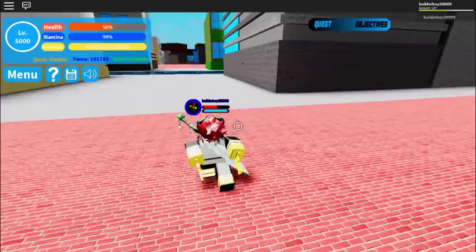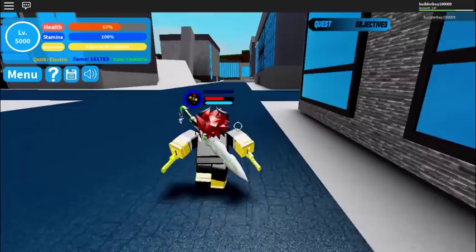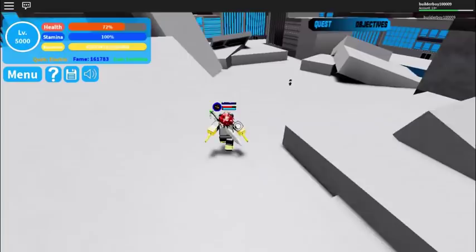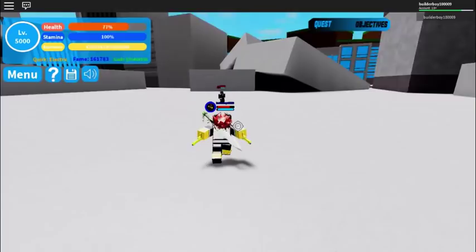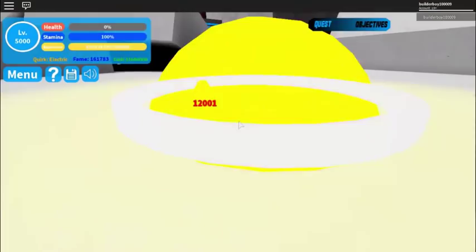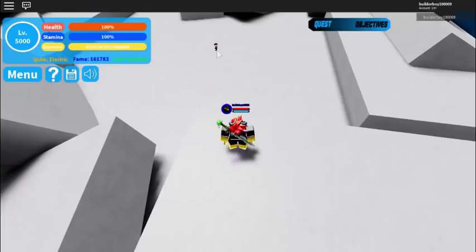I cannot test it in the mini bosses because they have pretty low HP. But if you have the electric quirk, make sure to check out Indivore and Tsumura — I'm pretty sure it will work. Let's go ahead and test it on the All for One boss. Press V and then reset. There we go — it shows that weird stance. It looks like he's flying. Alright guys, it works in All for One boss! The electric glitch works in All for One boss.